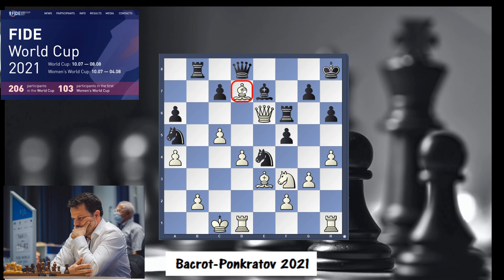That's where a fantastic move — a brilliant idea — was found by White. What would you play here? Bacrot went for Ne5.